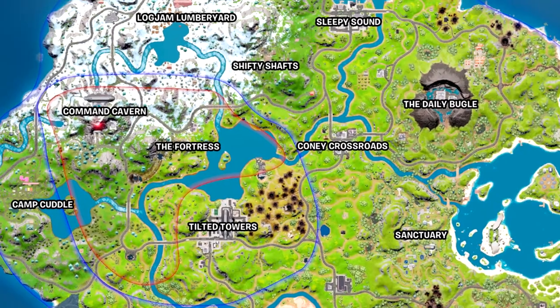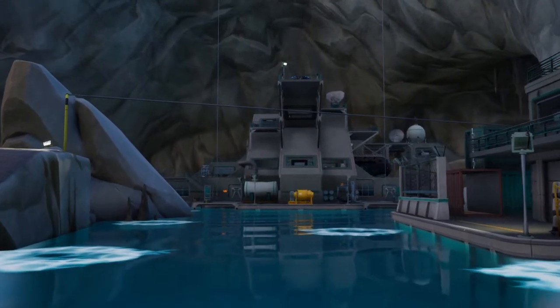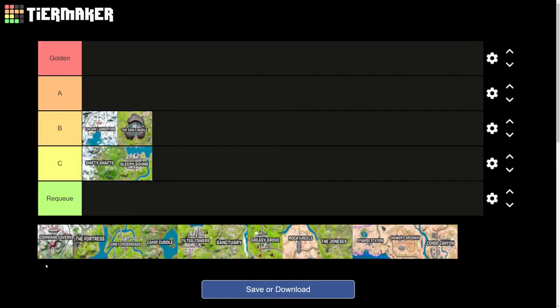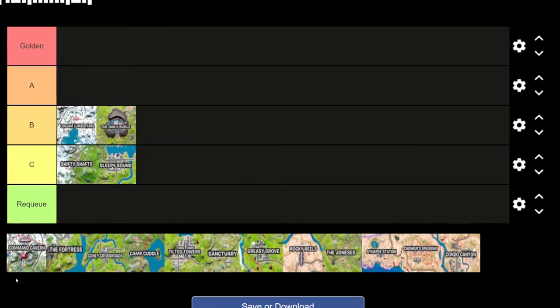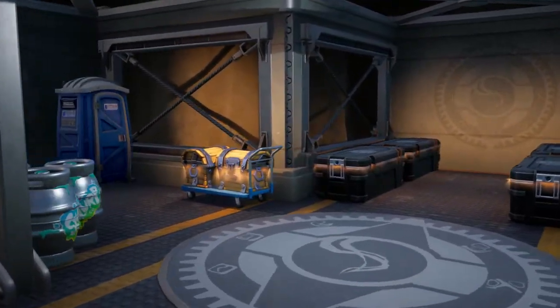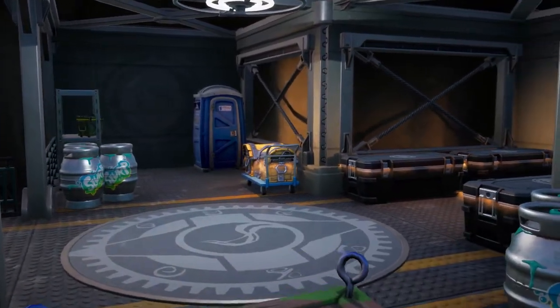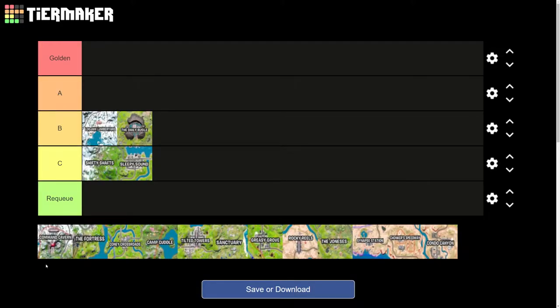We don't land at Command Cavern often but when we do we get absolutely dumpstered. Command Cavern — the loot, if you can kill the big boss, Gunner, and get to his vault, it's amazing loot. It's worth the fight because you're not just fighting Gunner, you're fighting every other player trying to defeat him too. Once you're the last one standing, that vault has about eight chests, shield kegs, ammo boxes, little safes, and tons of gold.